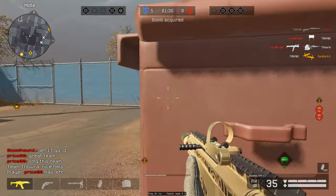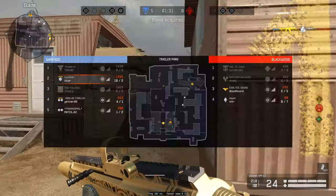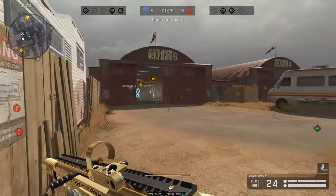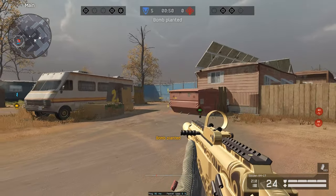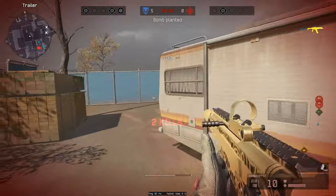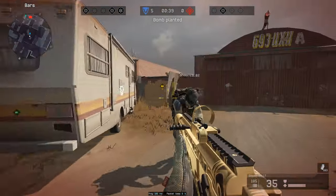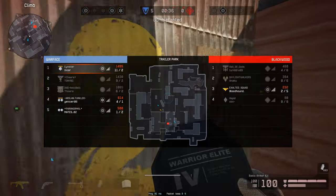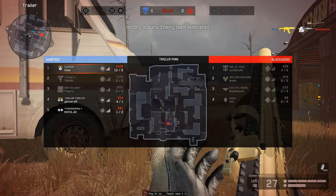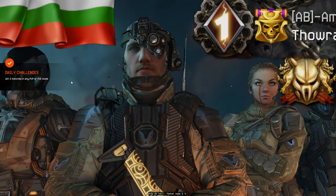Our teammates are just going in here — plant a nade, plant a nade. Yes! Oh damn, one of them even left — not a lot of sportsmanship. I'm hearing noises but I can't tell where they're from. I feel bad for that guy. Don't scare me like that, teammate. Okay, pretty quick game — I don't know how long that lasted, but we're gonna jump straight into an FFA.